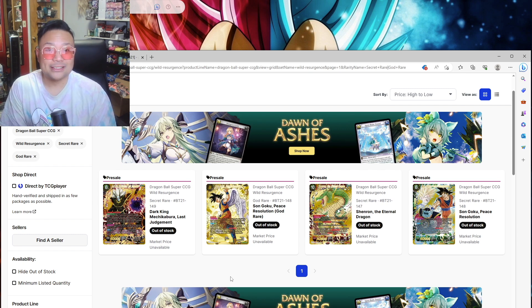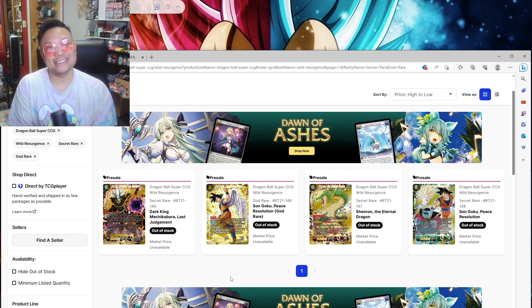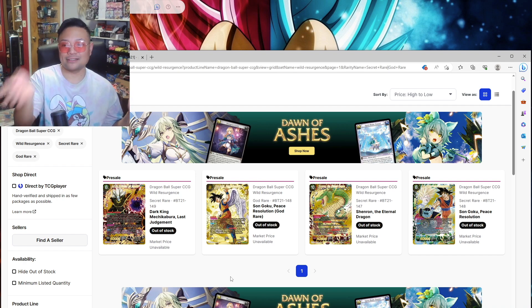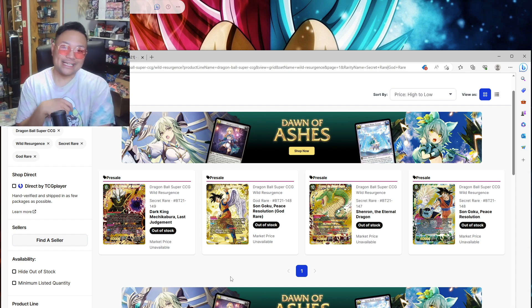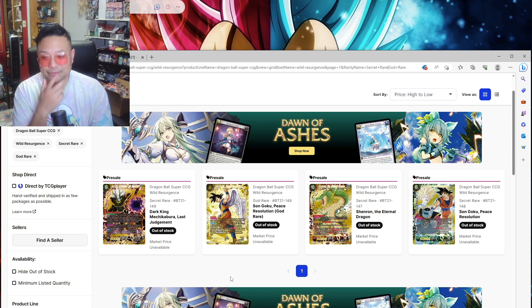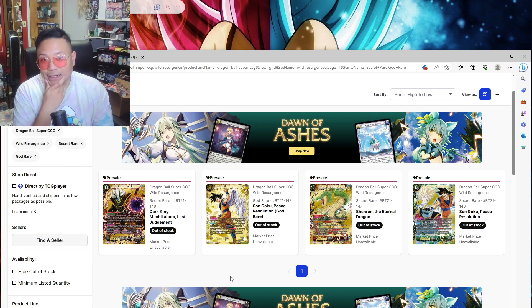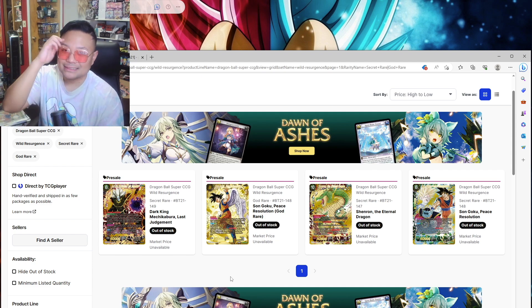So yeah, I kind of just wanted to show you guys my SPR binder collection and speak my feelings about the new set Wild Resurgence, coming out June 16th. Let me know down in the comments what you guys think of the set, are you guys excited, and what you're looking to pick up. I'm looking to get those four SPRs, and hopefully pull the Shenron and Peace Resolution Son Goku. Make sure you guys enter for the weekly giveaway by liking, commenting, and being subscribed. See you guys on the next video — have an awesome day, this is your boy Miggs, peace out.